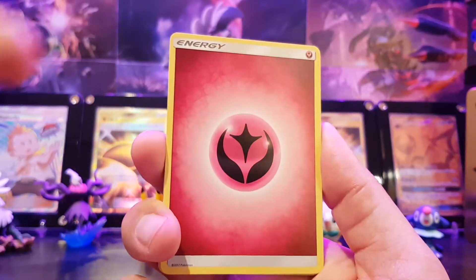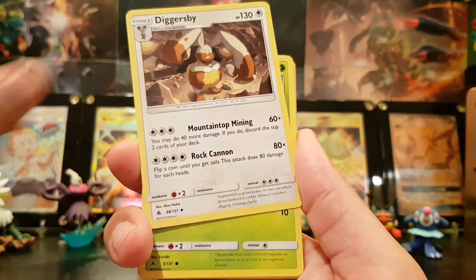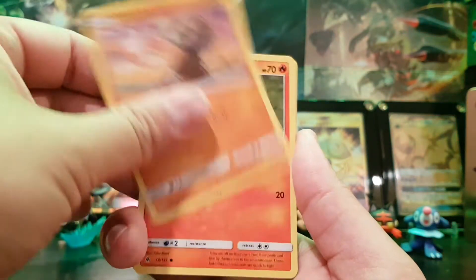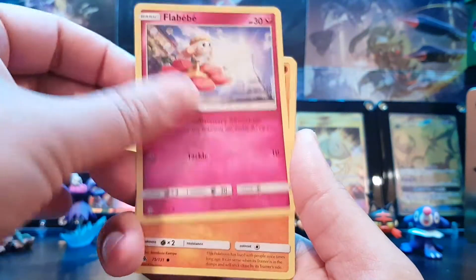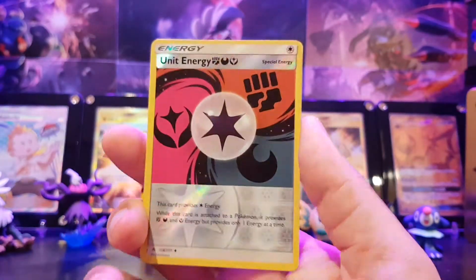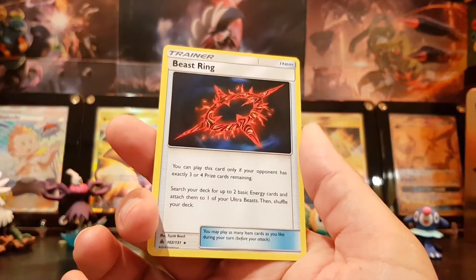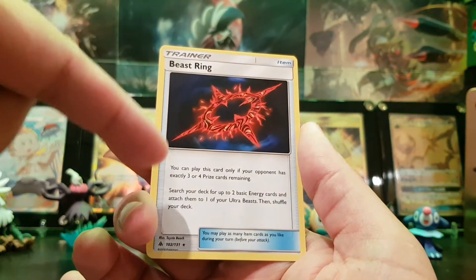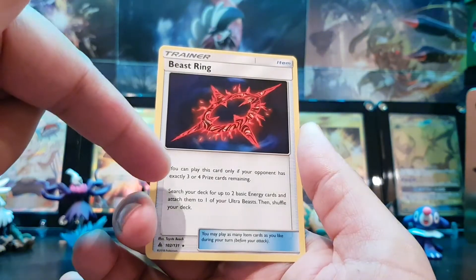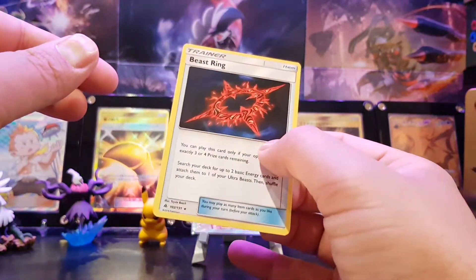Last pack: Fairy Energy, Zygarde, Two Blade, Stoutland, Scatterbug, Cubone, Litleo, Flabébé, Rockruff, Unit Energy, Reverse Holo Rare — and the final card of this opening: Beast Ring. Beast Ring is such an awesome card, so that is a great way to finish. It's not a Holo, but it is an item rare, which is new to what we've got here.